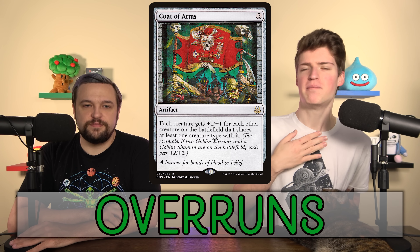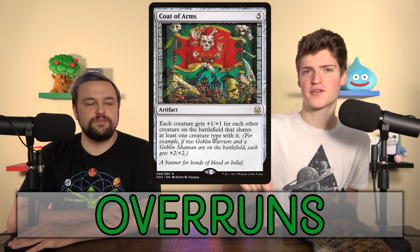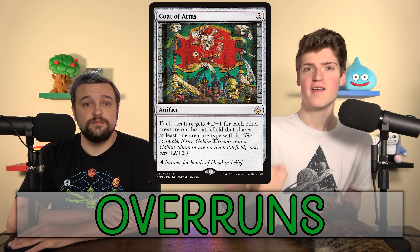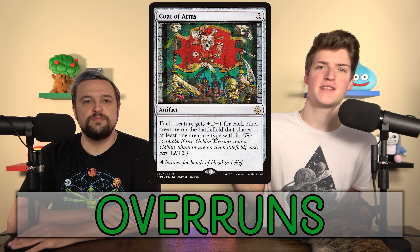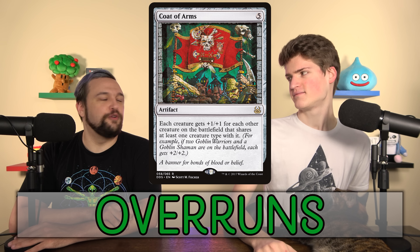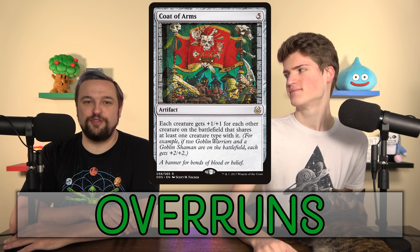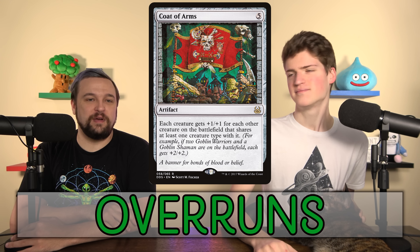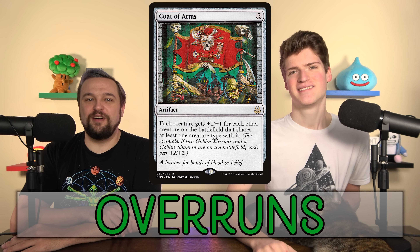For tribal decks you might be interested in Coat of Arms — it pumps all creatures on the battlefield, not just yours, equal to the number of other creatures that share a type. If there are 15 goblins in play and you control 14 of them, they all get +14/+14, which is ludicrous. Coat of Arms is one of the best finishers for every single tribe in this format — probably should get one, except dragons, because they don't need it.